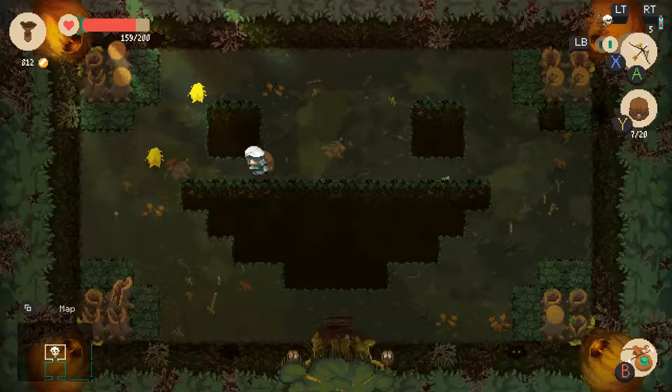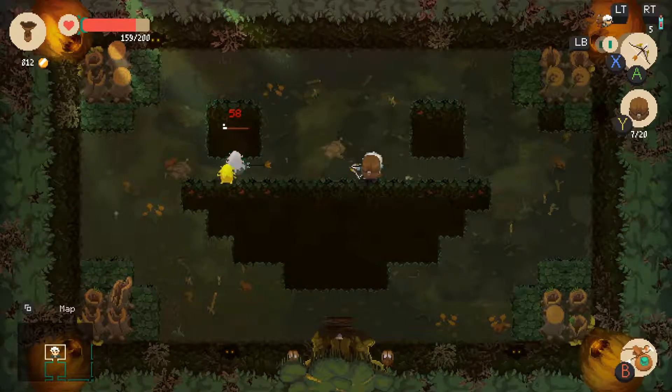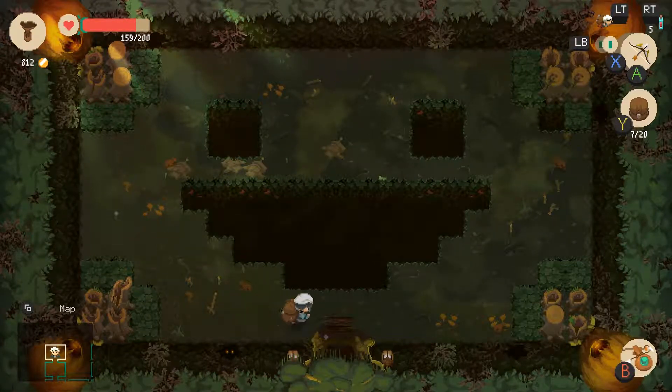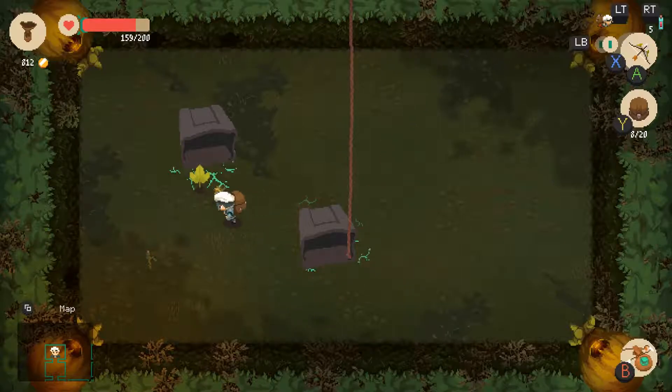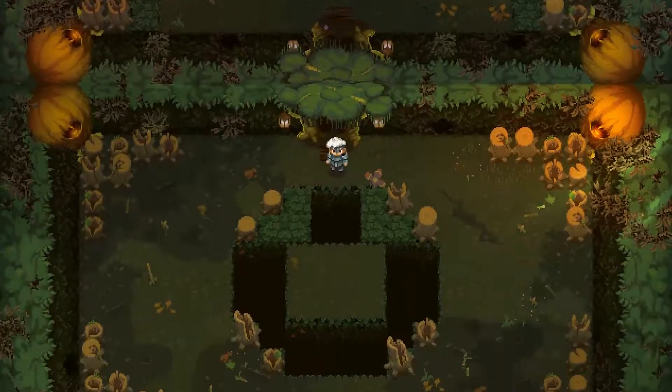It'd be cool if there was like a Monster Hunter style shot combo with the bow, because all the other swords and the spear have sort of combo setups to them — so maybe you shoot three arrows and you fire one big arrow. It's literally just trash cans with some rare loot. That's nice though — I don't have to fight anybody to get the loot.